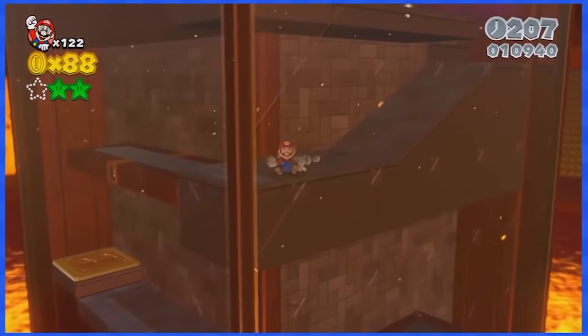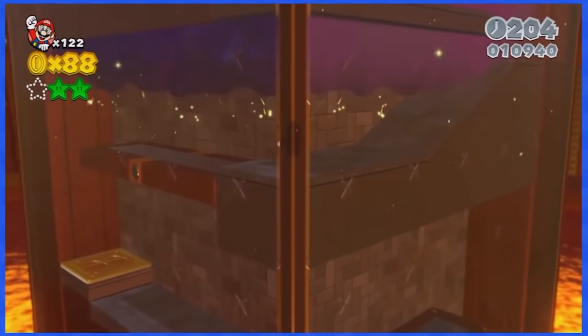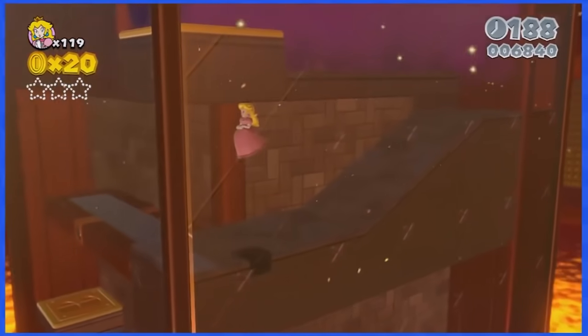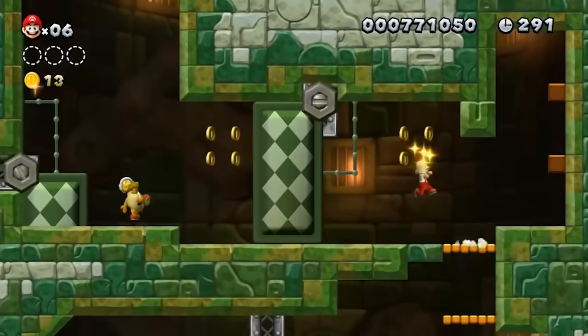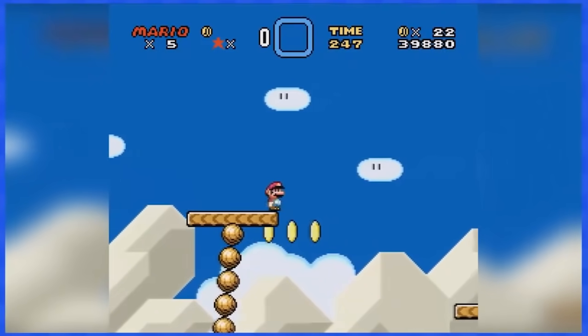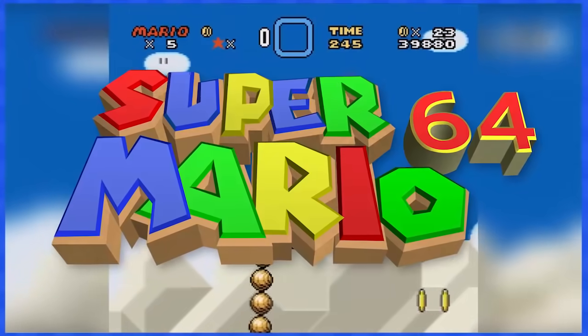Some of my favorite challenge videos have been ones where you can only move in one direction. These are great for 2D games because there's only 4 to 8 directions in general, and taking away one of those inputs requires a lot of smart thinking to complete levels. So I thought we'd try this for a 3D game: Mario 64.